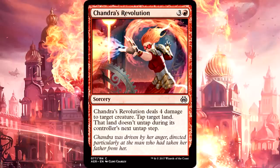Chandra's Revolution is 4 mana for a sorcery. It deals 4 damage to target creature, tap target land, and that land doesn't untap during its controller's next untap step. This thing is a bomb for a common. 4 damage to a creature is already exciting, but putting your opponent down one land next turn — yes please. I know it's sorcery speed, which isn't ideal, but when you're effectively setting your opponent back a turn, that could be all the advantage you need. Certainly a playable burn spell, definitely worthy of limited deck inclusion.